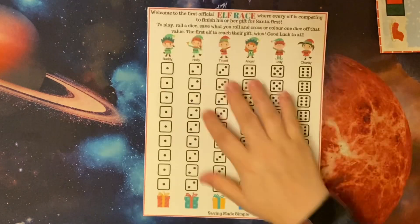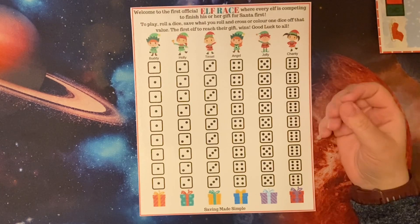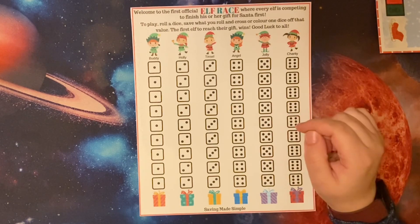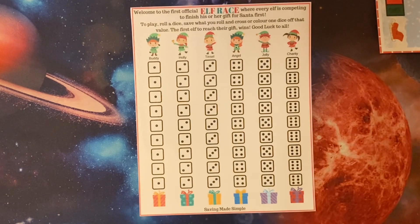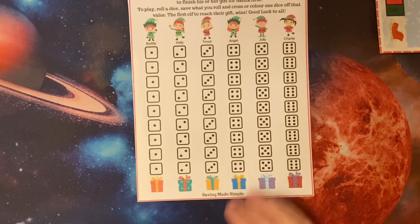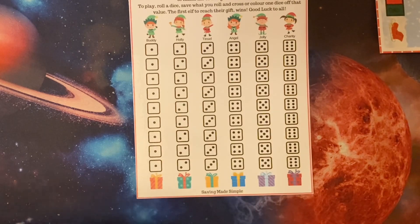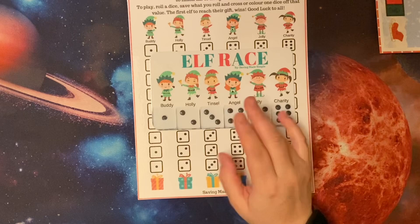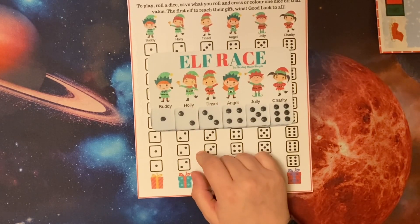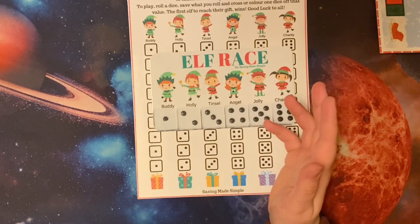Next, we have this one called Elf Race. Welcome to the first official Elf Race, where every elf is competing to finish his or her gift for Santa first. You're going to roll a dice, save whatever you roll, and cross off one dice of that value. The first elf to reach their gift wins. If you roll a one, you're going to color off a one, and every time you roll, you get a little closer to your gift. This one could go on for a while, so I did make a dashboard. If you order this one physically, I'll include a dashboard, but I'll probably message you and ask if you prefer a 3x6 or an A5.